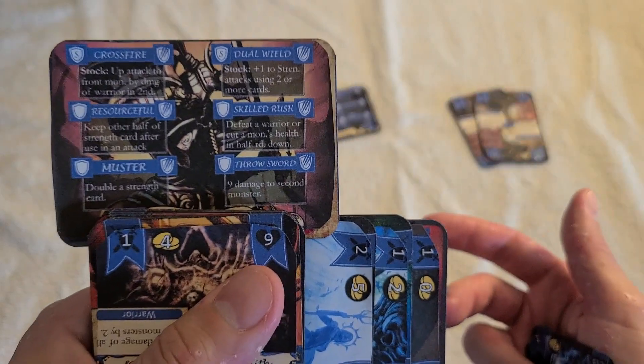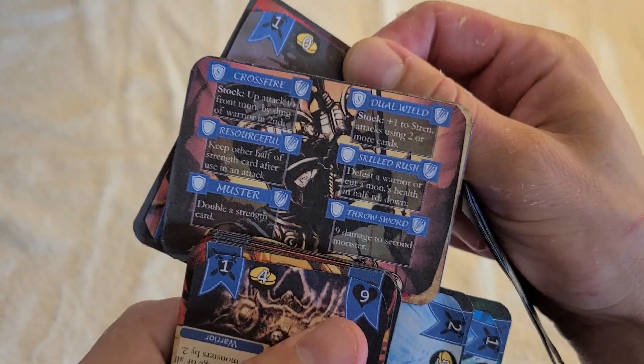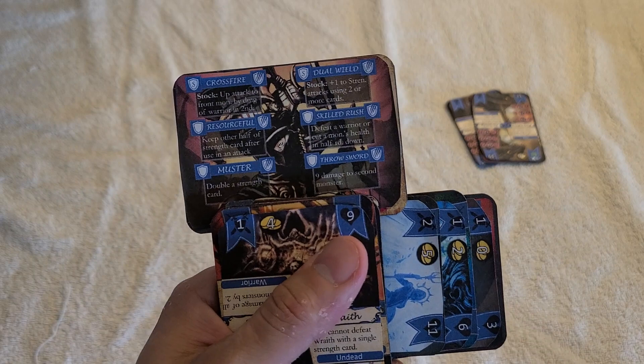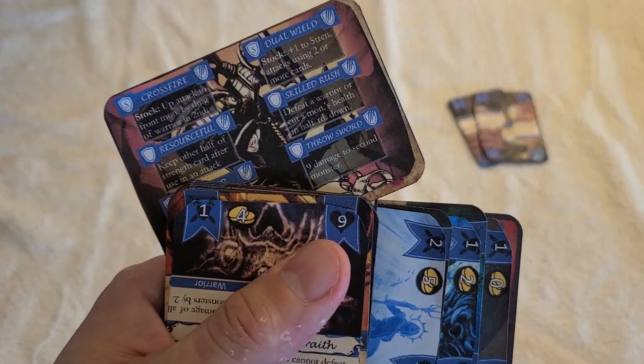There are a couple of ways to activate your abilities. You can discard a strength card, send it to the back, and you can activate every ability once that way per wave. But you can also exhaust abilities to activate them — so I could exhaust that and use it.